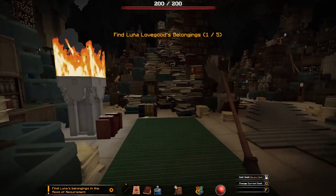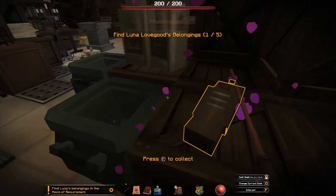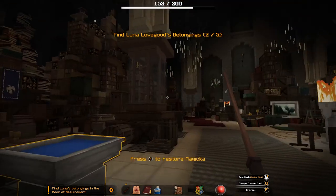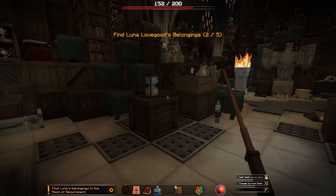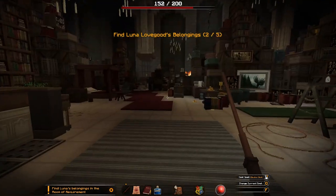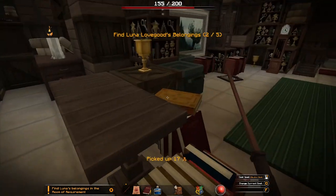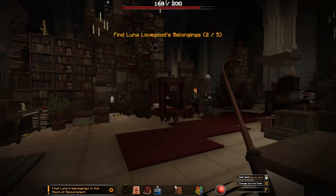Anything else in here? A hat. Another thing. What's that? A box or something? Ouch! God bless it, that hurt. Take the gold — thank you. Gold. Lovely gold. I always appreciate the gold.